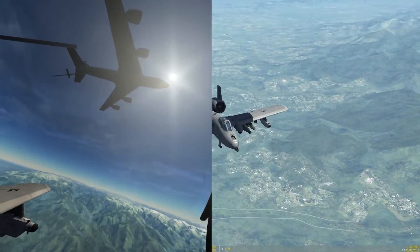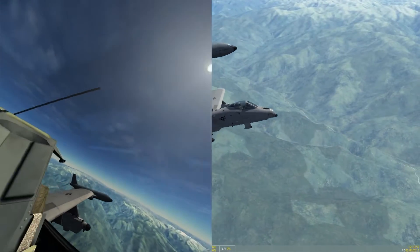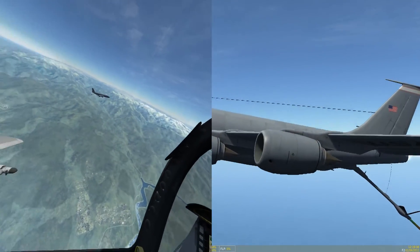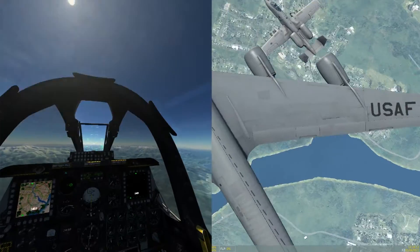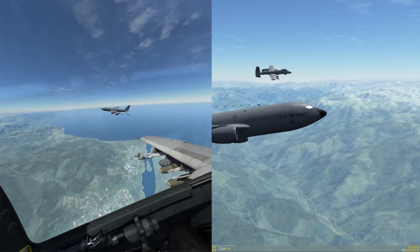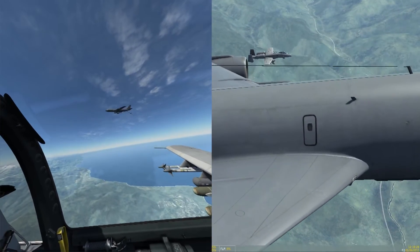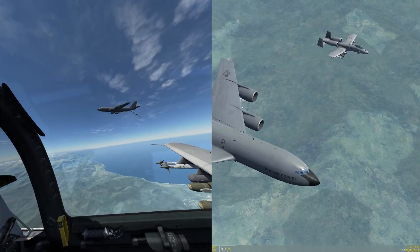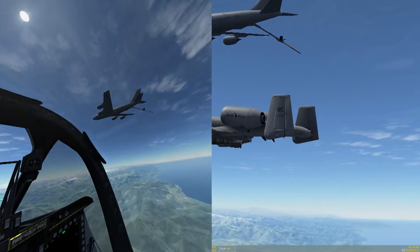It's really hard work to keep the aircraft that stationary next to the other one, because your instinct is to chase — here we go — full tank of fuel. Your instinct is to chase the fuel boom around, but the boom will chase you. So you've got to fixate yourself on the aeroplane, try and ignore the fuel boom as you come toward it, and let it worry about making the connection for you.